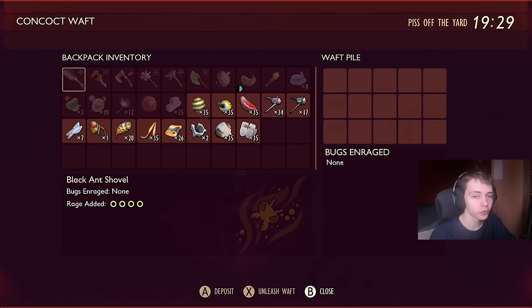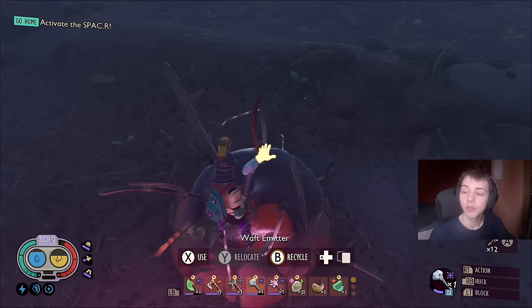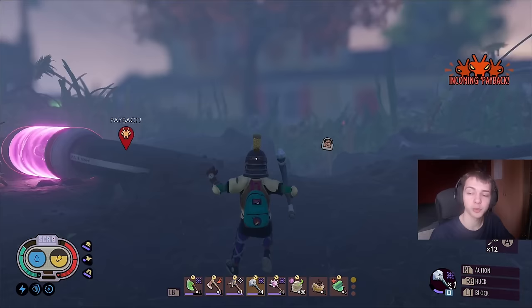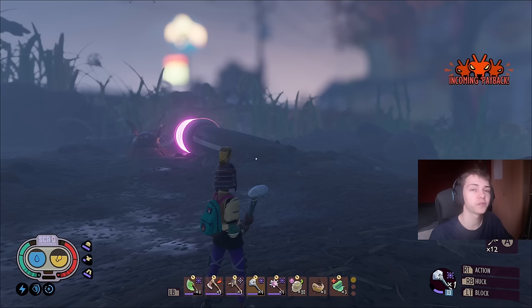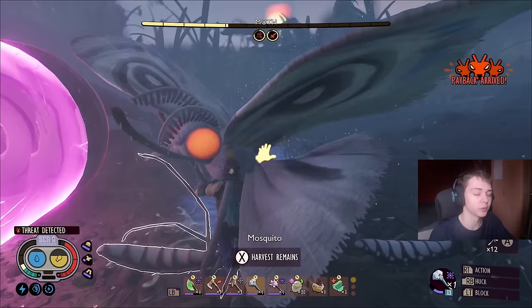For Moths: they have a spawn cost of 5 and give 100 raw science per kill. These guys are very dangerous. Moth Fuzz has a spawn value of 8 and the Scale has a spawn value of 10. I recommend putting in just one piece of Fuzz for a single enemy. Fighting a bunch of Moths at once is very dangerous and difficult — definitely not something you should do unless you're very confident in your abilities.